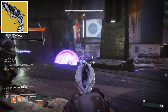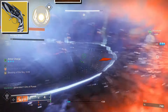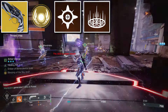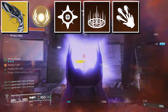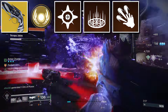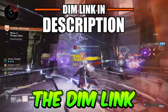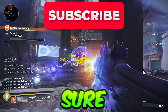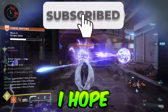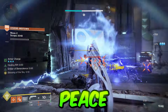Here's how to use this build: your main goal is to get kills with your hand cannon to collect remnants, then heal your teammates with your healing grenade and rift. Afterwards, melee a target with your melee ability, and use your hand cannon to heal your teammates. The DIM link will be in the description. If you found this video informative or enjoyed it, be sure to hit that like button and subscribe. Take care, peace, and join the Discord.